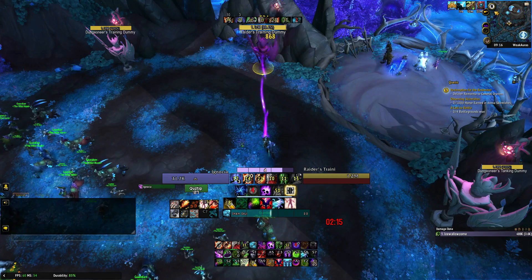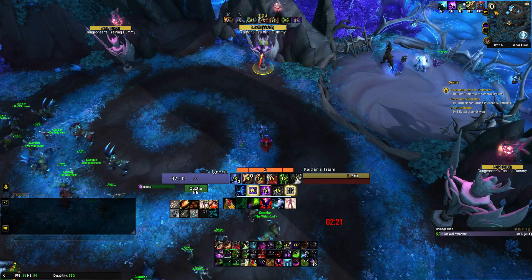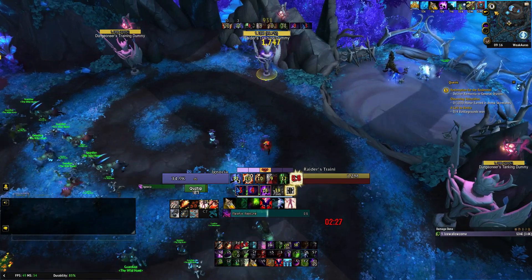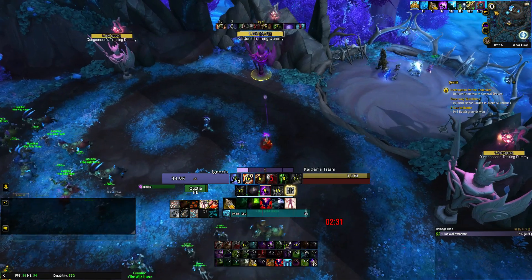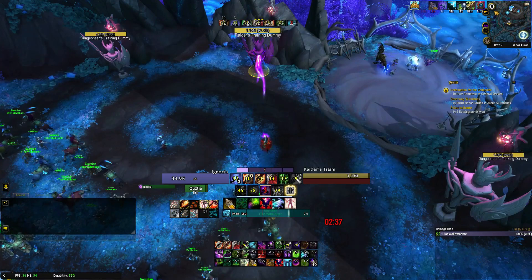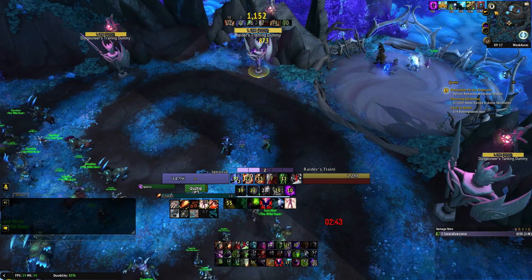When Soul Rot and Singularity are about to be ready, make sure that you prepare all of your dot timers, Haunt, and Shadow Embrace before going into the dump phase. Your aim here is to get 5 shards off before Soul Rot and Singularity run out. Now you just wait for Soul Rot and Singularity to line up for Dark Soul, and once you have done that, the cycle is done and you repeat until the boss is dead.